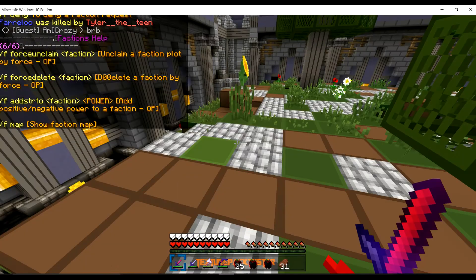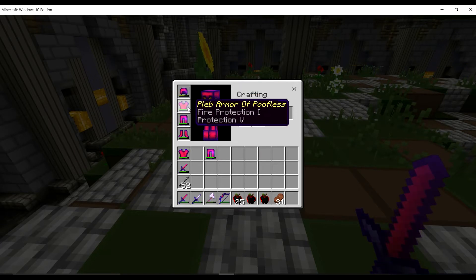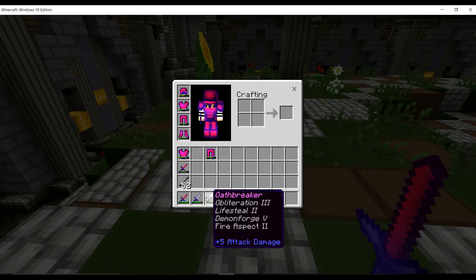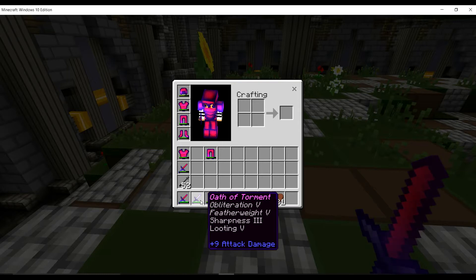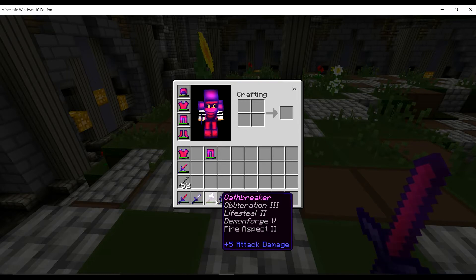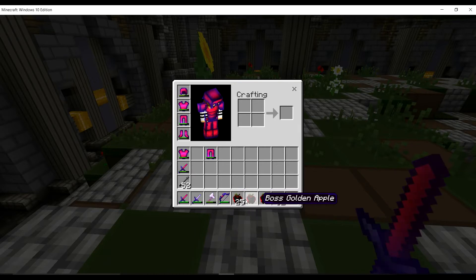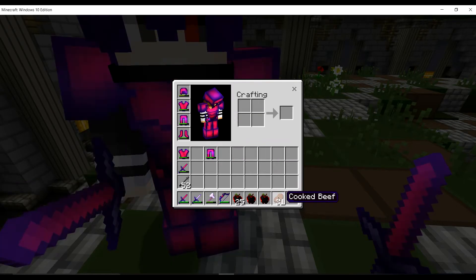There are special types of armors in the custom enchants, like T5, obliteration, and light steel. Demon forge doesn't work anymore for some reason. There's also federate. There's poison, golden apples, these are the sword, armor, and some food.